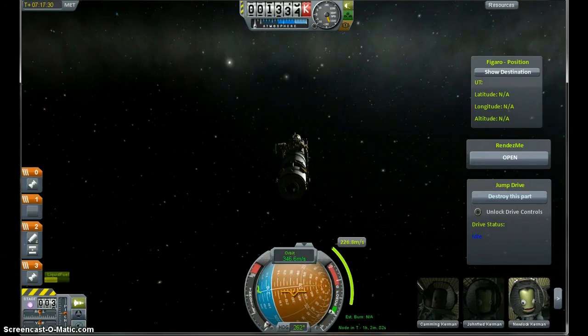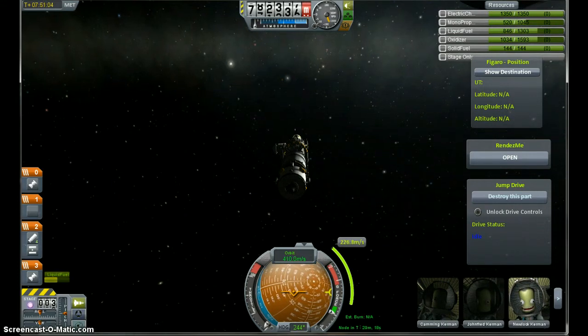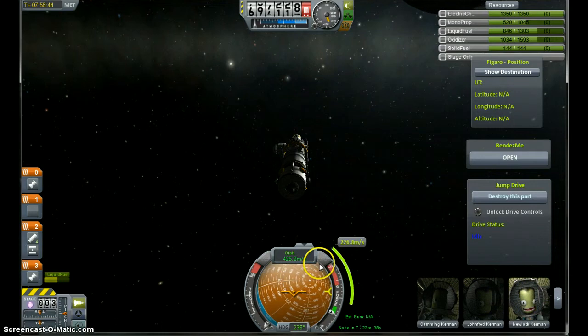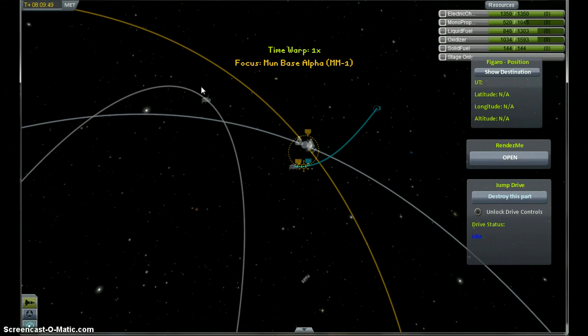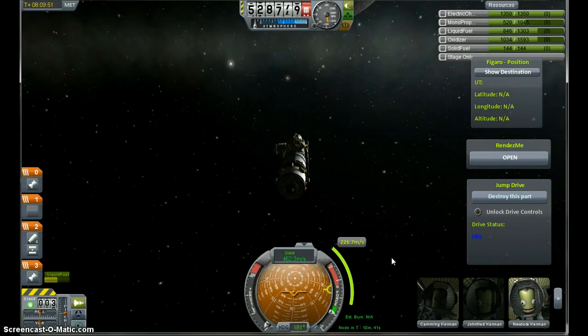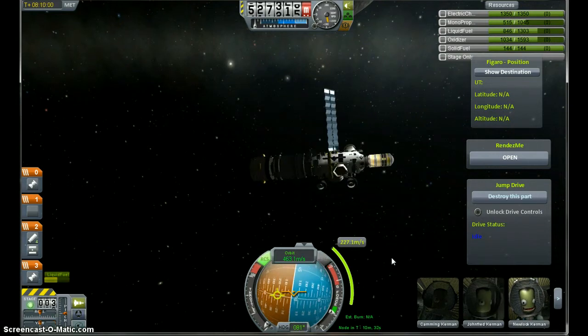So we go back here and turn on our RCS so we can move. Turn on the RCS. Do I have any RCS fuel left? Yes, it says I do. Nothing is working — oh, it's because I'm still in fast forward. I made that just in time. I was still in fast forward motion there. Let's try this again. Find my reticle. I can't believe I did that — I forgot I was still in time warp.